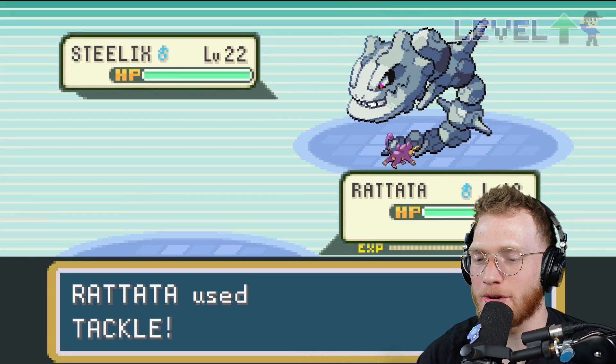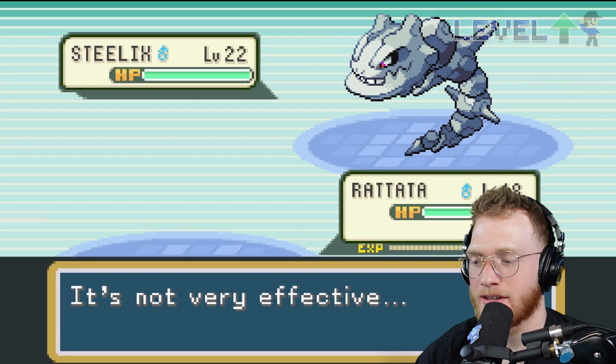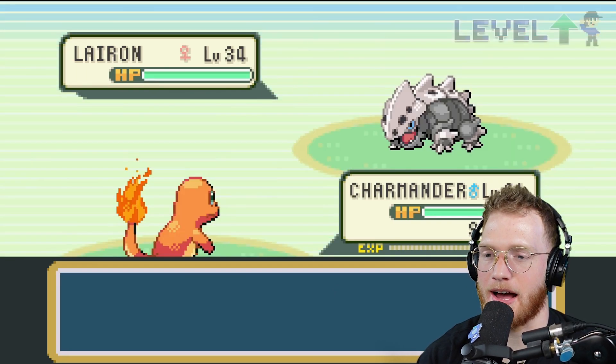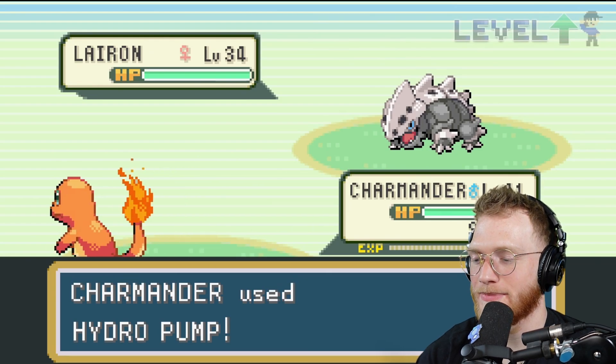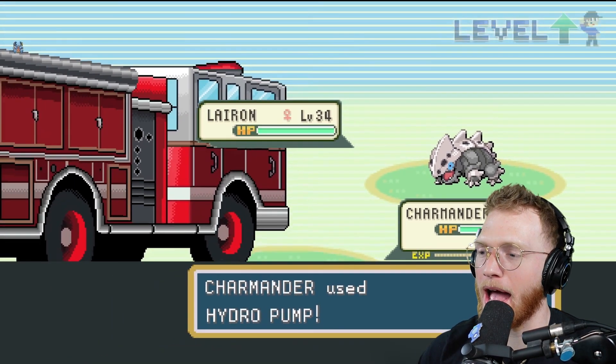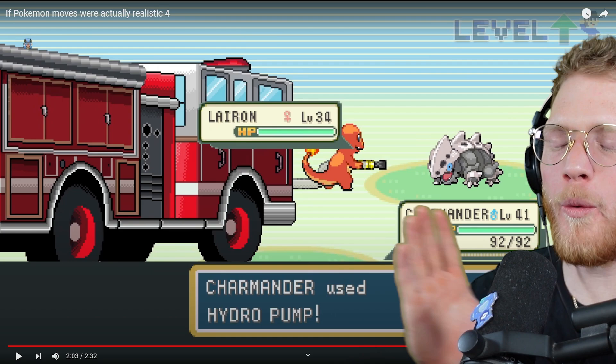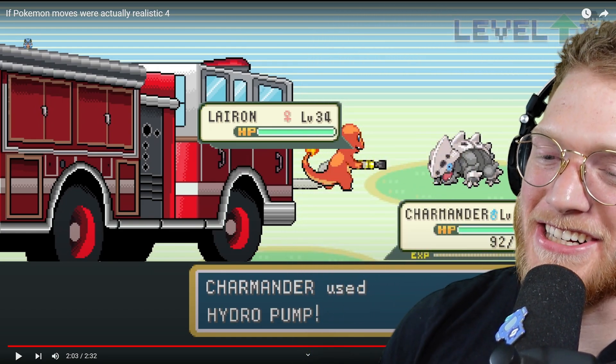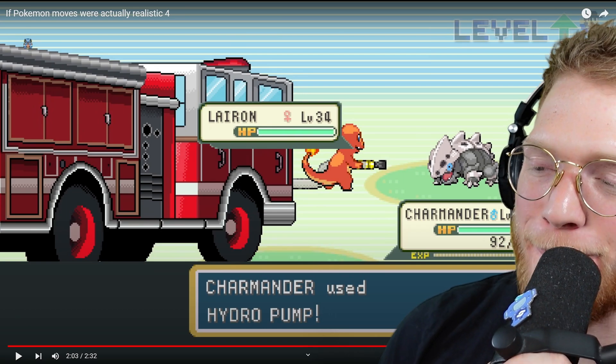Rattata uses Tackle — surely this just hurts the Rattata. It was not very effective and Steelix just flung him into the sky. See you later Rattata!